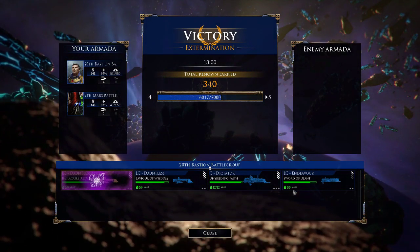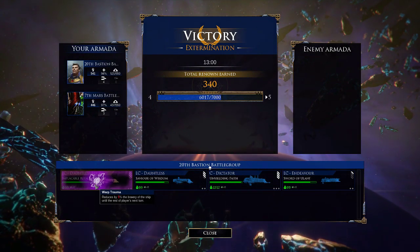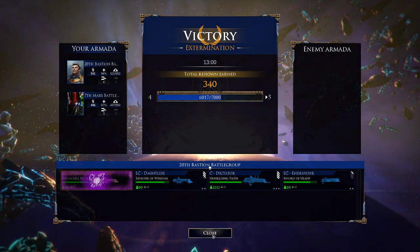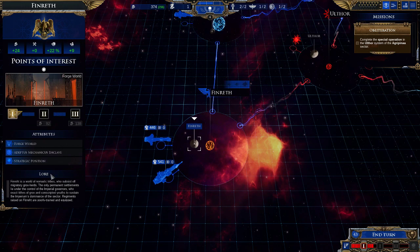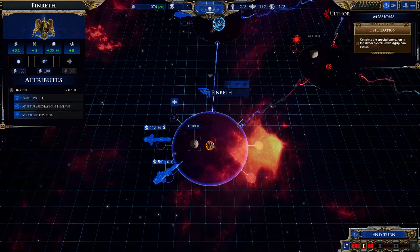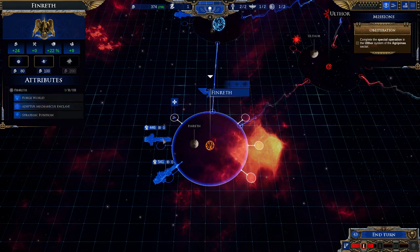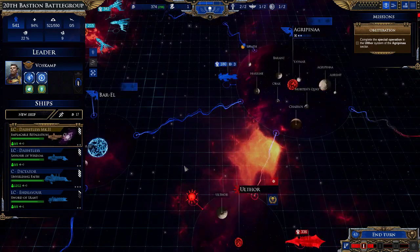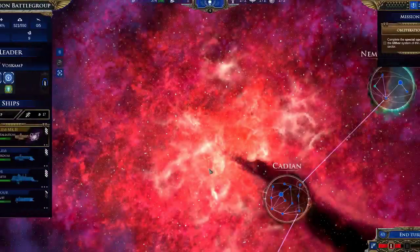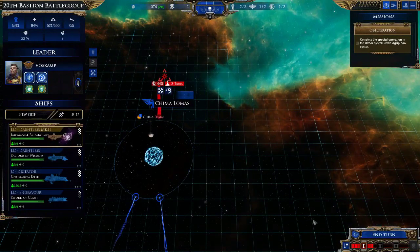I need four frigates, two frigates, two frigates. Let's ship until the end of the place next turn. More resources - good. Now I just want to worry about three turns.